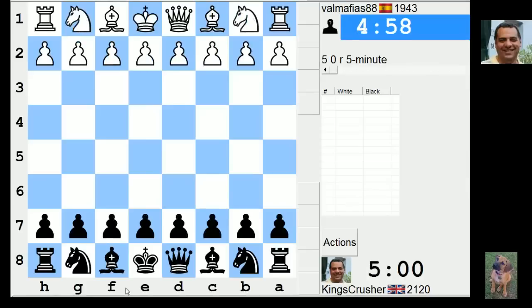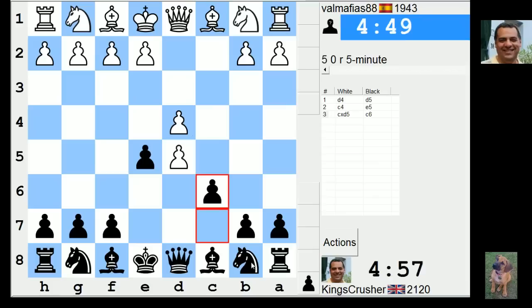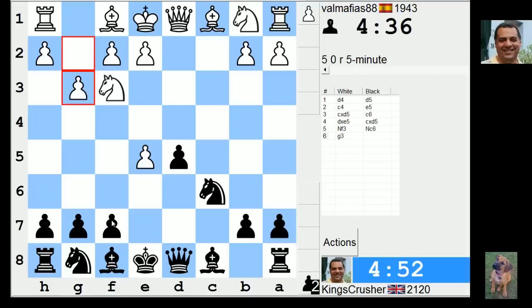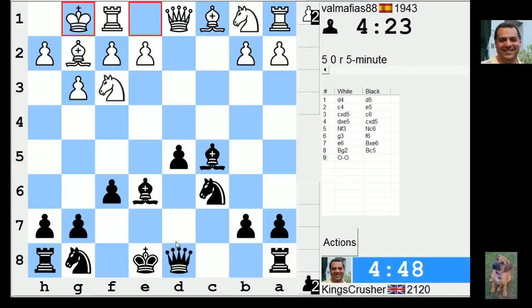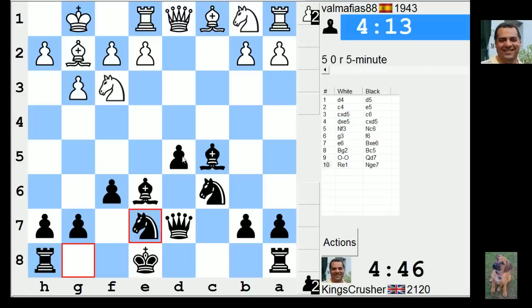Welcome to another mega exciting 5-minute auto pairing. It doesn't accept any gambit — well, he has kind of accepted the gambit actually. e4, I guess, is good.